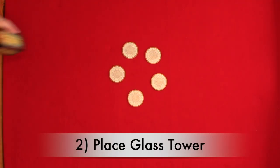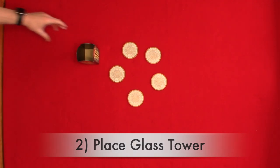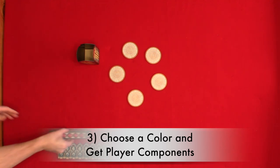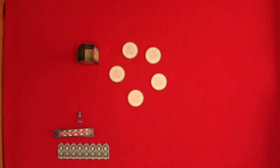Step two: place your glass tower. You're going to place your glass tower within reach of all of the players. Step three: choose a color and get your player components. So you will get your palace board, your eight strips, your markers and your glazer.